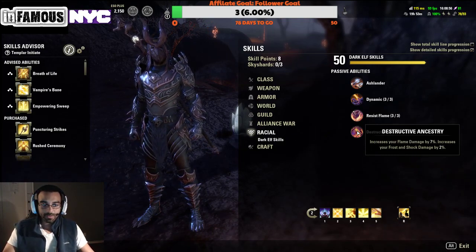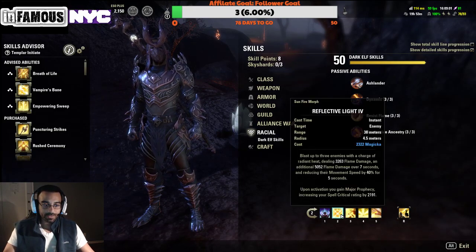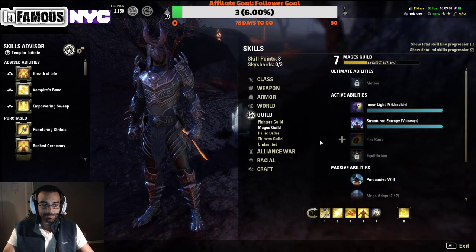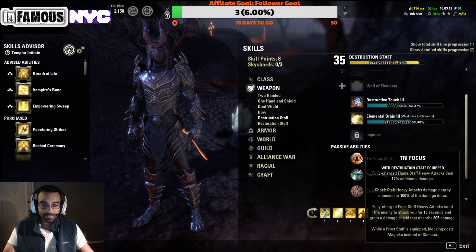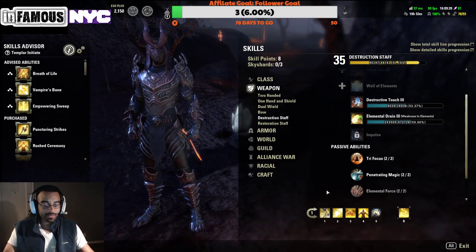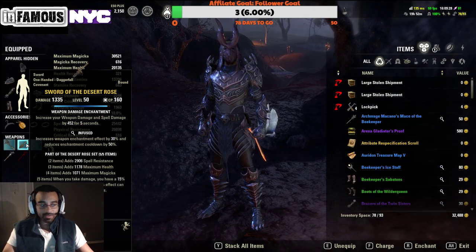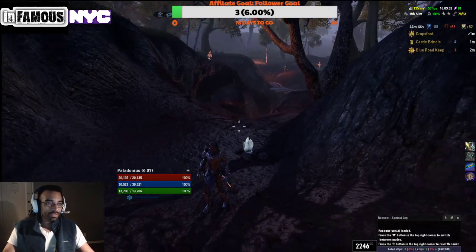We also gain increased flame damage by seven percent, and if you're doing frost or shock damage you gain an extra two percent. Our Reflective Light does flame damage, and abilities like Meteor or a destro staff gain the extra eight percent single-target damage bonus on top of the seven percent from being a Dark Elf. If you run an infused front bar with a flame glyph, you get an extra seven percent. Highly recommend Dark Elf for this build.